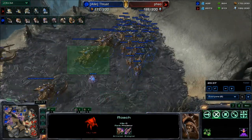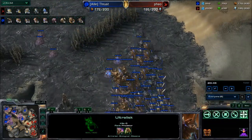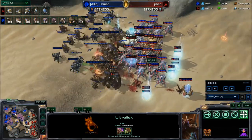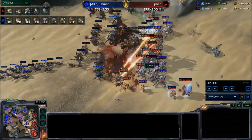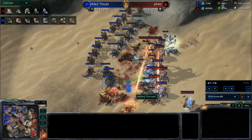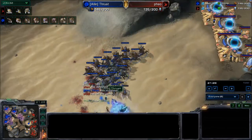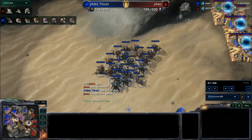The ultras are getting in — this is going to be big trouble for Feel. The ultras are doing a ton of damage — 38 damage on the side blades — and more are coming out of the cavern. They chomp through the stalkers very easily, taking out the last colossi as well. A lot of roach and hydra damage finishes off the stalkers. Feel may be on four bases but with a low mineral count. He gives the GG. Decent game by Thrust — not too bad by Feel either. That is a gold medal game for you guys.